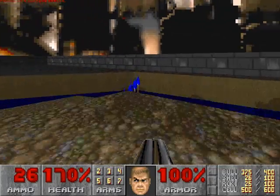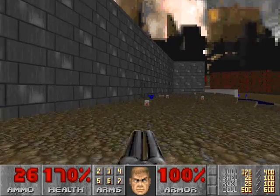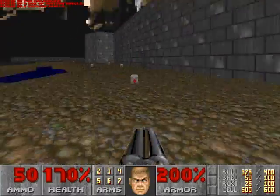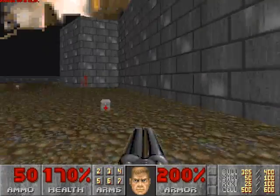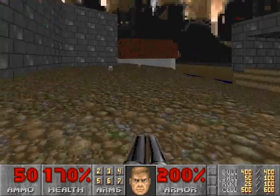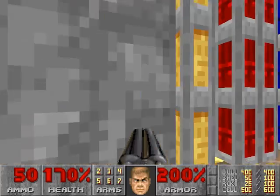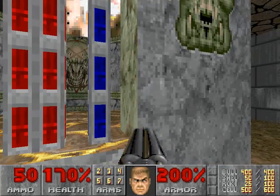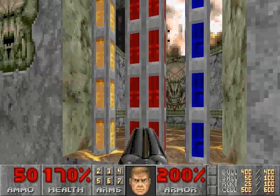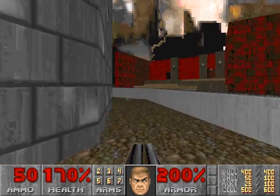We can't go that way, but we can go around this way. There's another little area we can't get to just yet. But I definitely want this armor, and these shells, and that ammo. I'll end up at 400 ammo, so that's pretty good. There's a little area here — this is the exit, right here. You need at least two key cards there: you can get the red, the blue, or the yellow. Let's keep going.